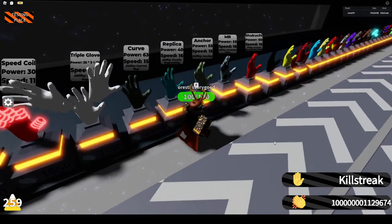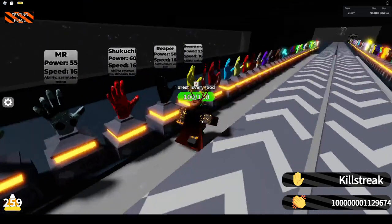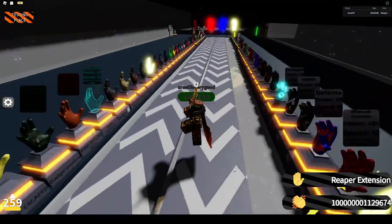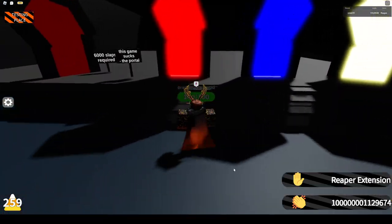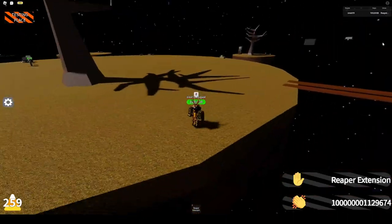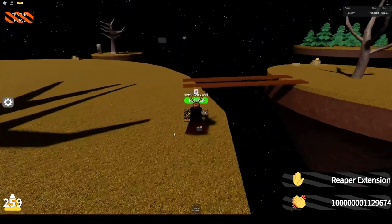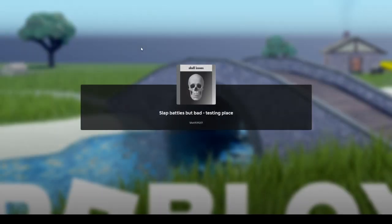I do not recommend speed coil or phase. I recommend either doing reaper extension, which at phase 25 makes you really fast. If you're wondering how to do this in public servers, that's okay — if you have 500k slabs you will have the testing place unlocked, and since no one goes there you should be fine.